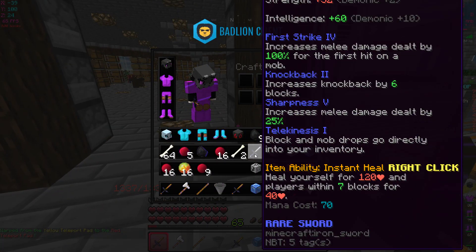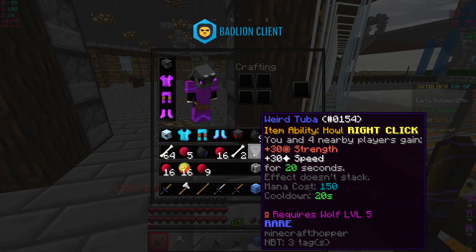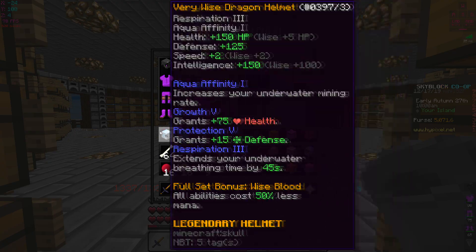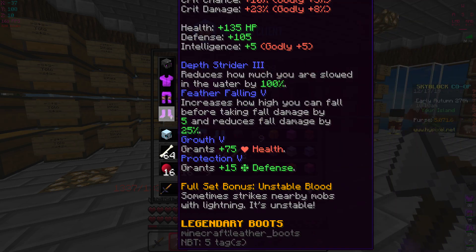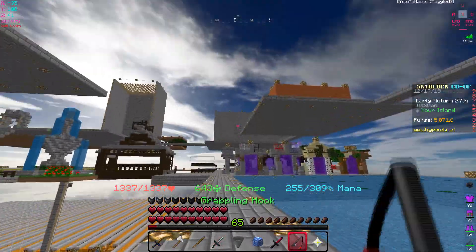I'm not going to replace the Zombie Sword - I'll replace the Rogue Sword instead, putting the Weird Tuba in my fifth slot. That applies whether I'm wearing the Unstable set or possibly the Wise set.